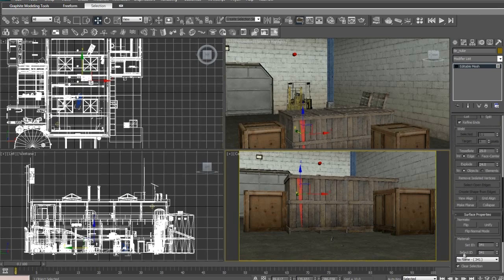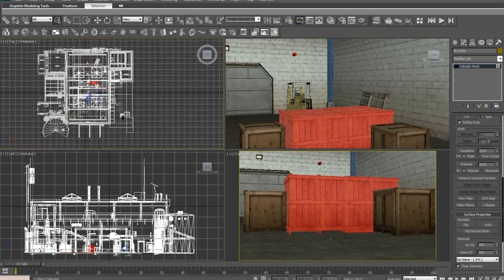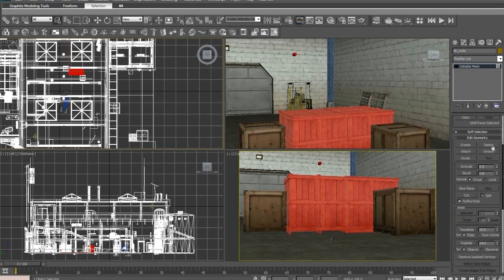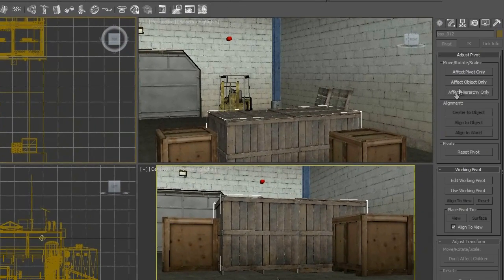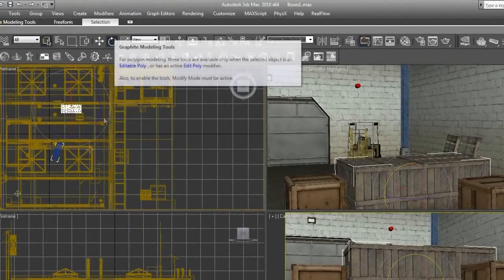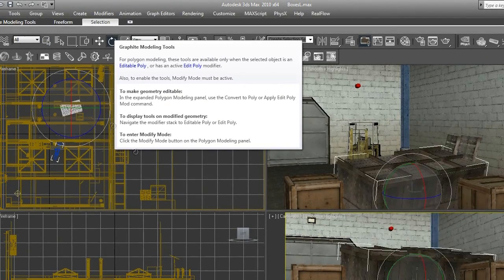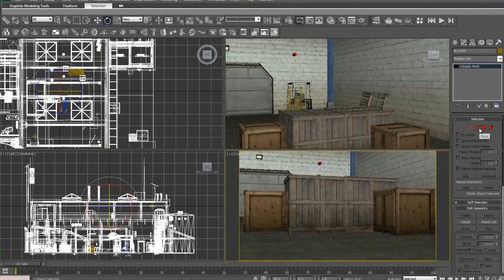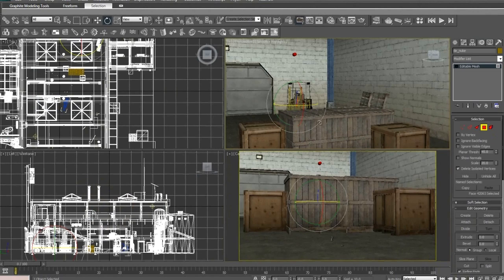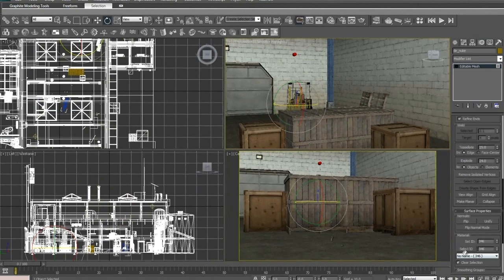Turn auto key off for now. We're gonna start detaching the boxes. Go back, hit Select ID, then deselect all the other boxes in the scene. Come up here and hit Detach - call these Box 012. Now come back up here, click on this, come back to the Affect Pivot Only, Center to Object. Now the pivot is here and it won't orbit when you try to move it - it spins in place and it's a lot easier to work with on the animation. We're gonna do this with all the other boxes too.